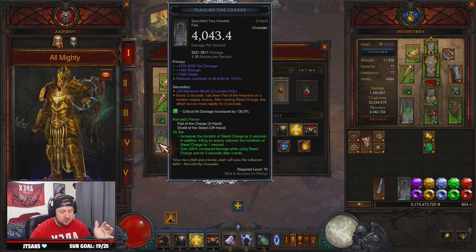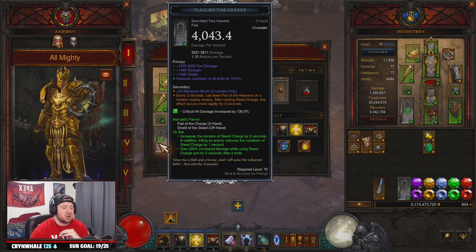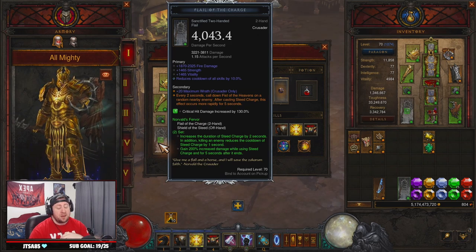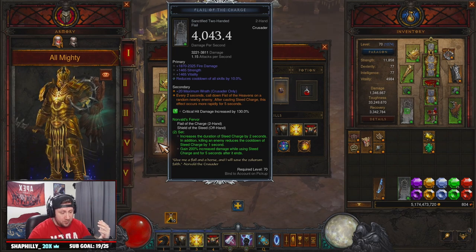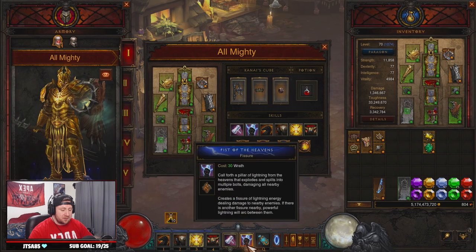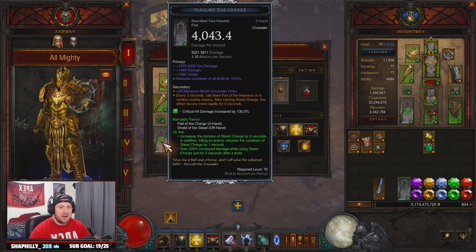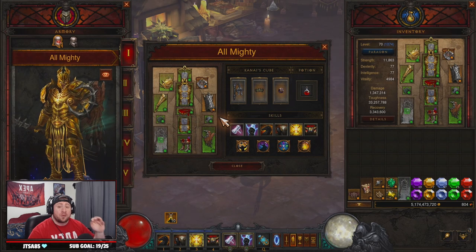In our weapon and off-hand, you have to run Nordic's Favor for this build. It increases the duration of Steed Charge by two seconds, and when you kill enemies it reduces the cooldown of Steed Charge by one second — which is why you see constant Steed Charging all over the map. But most importantly, while you're Steed Charging and then cast Fist of Heavens, you get 200% increased damage while using it and for five seconds after it ends. Insane.